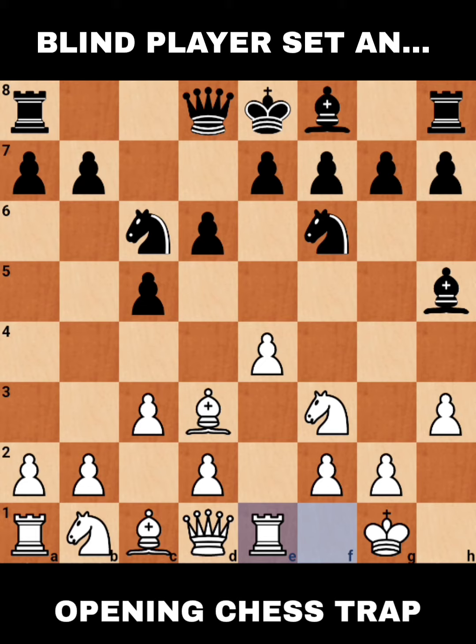However, early in the game, black committed a blunder that would give white a piece up. Black played Ne5 — can you spot the next move for our blind player? You may pause the video if you'd like to think. If you're ready, let's go: the answer is Nxe5.